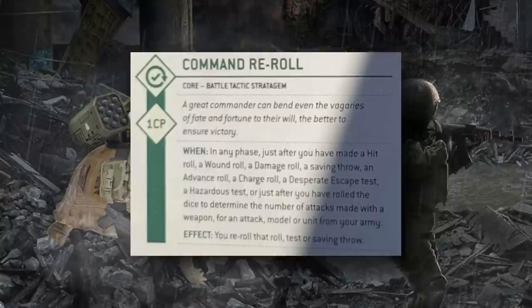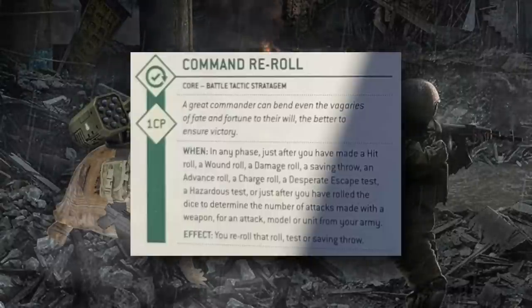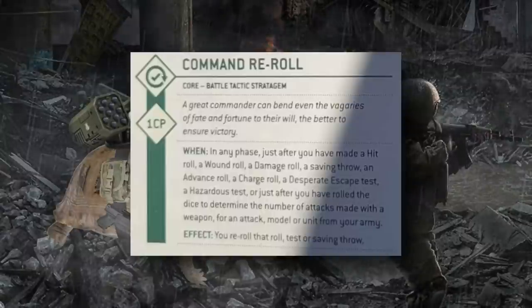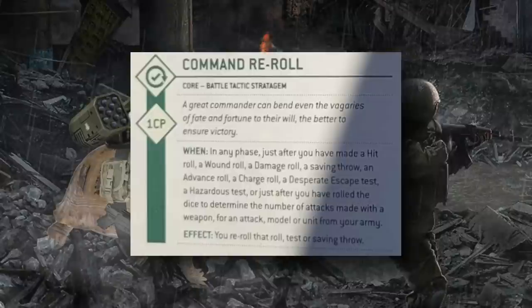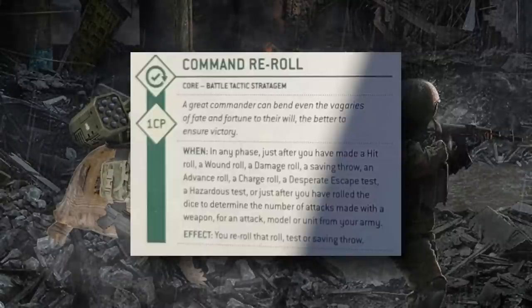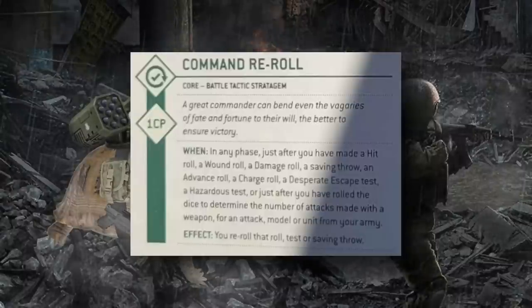Until we know more, I'd ask your opponent about command point re-rolling when going through the fast dice attack sequence. Saving command points for particularly important dice rolls — especially advance rolls and charge rolls to ensure units get where they need to — is an important part of Warhammer 40K. If you have multiple charges to make in a turn, you'll most likely be saving one or more command points to ensure you make those charges. Importantly, you can use the stratagem only once per phase, so you can't re-roll multiple charge rolls or multiple hit/wound rolls in the same phase.